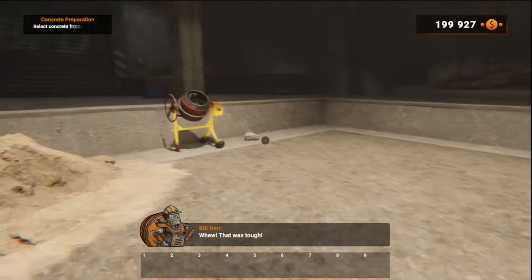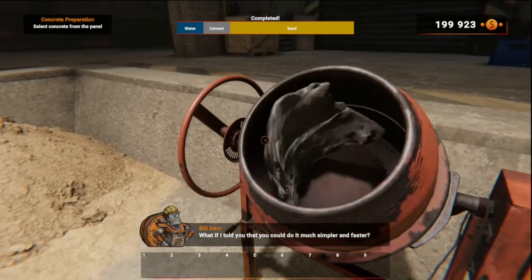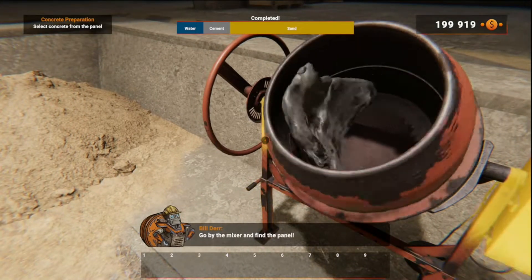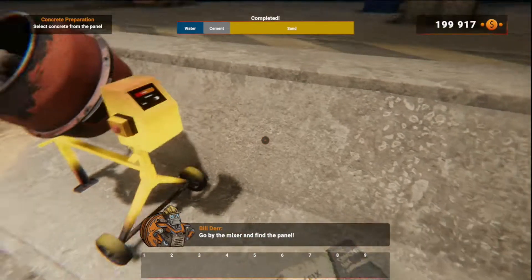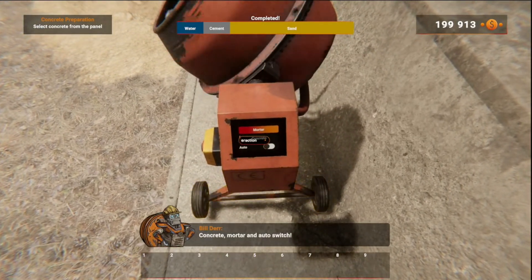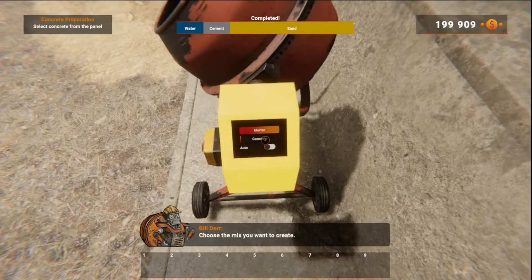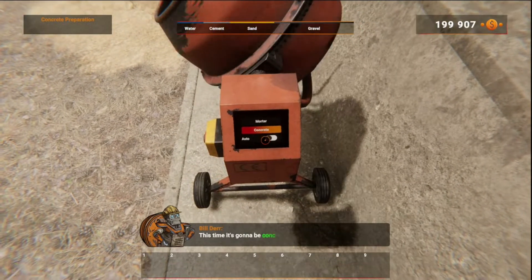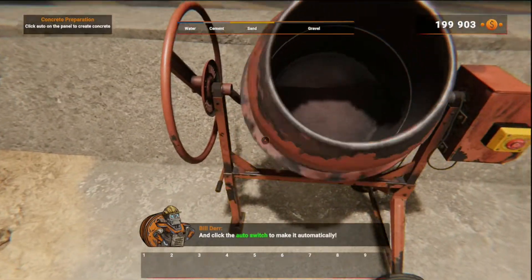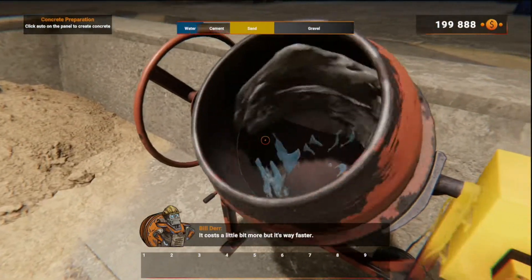But if I told you, you could do it much simpler and faster! Go by the mixer and find the panel — there are three buttons: Concrete, Order, and Auto-switch. Choose the mix you want — this time it's gonna be concrete — and click auto-switch to make it automatically. Its cost will be a bit more, but it's way faster!